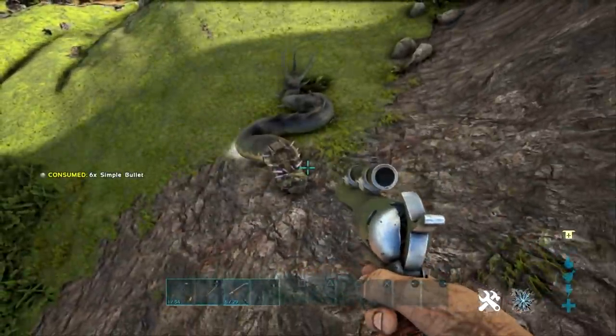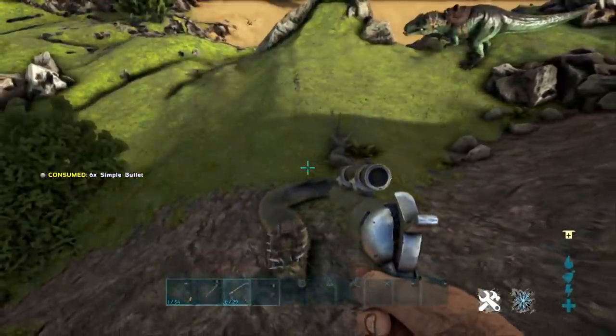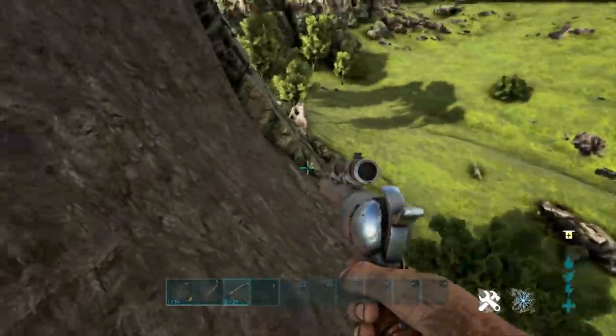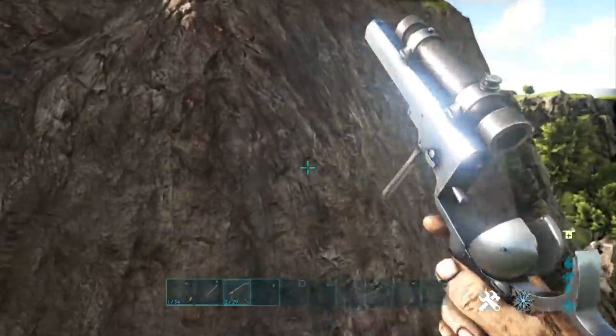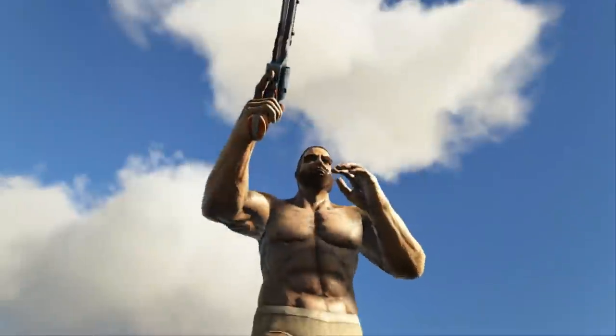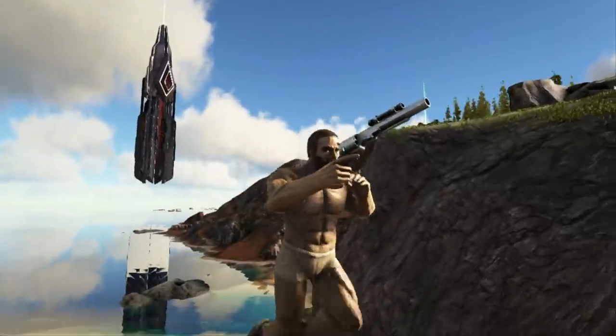You can easily empty a whole round into another player. In close quarters combat, the Simple Pistol is just as useful — it deals just as much damage. The Simple Pistol is better than the Long Neck Rifle because you can attach a scope and get essentially the same range, plus follow-up shots. That is why the Simple Pistol is number 5 on this list.